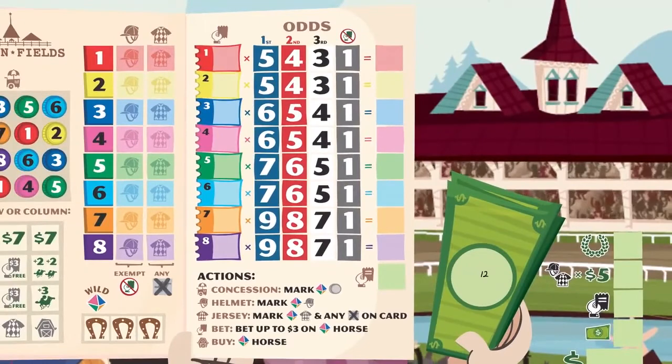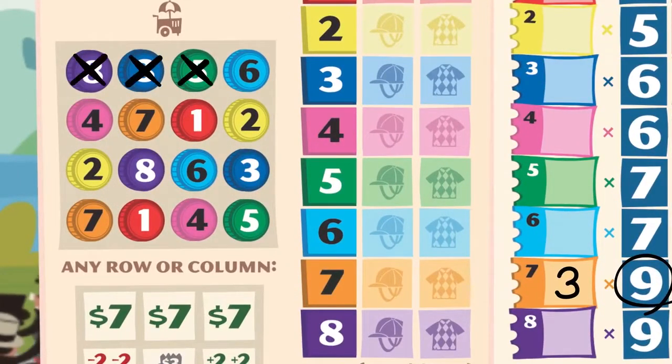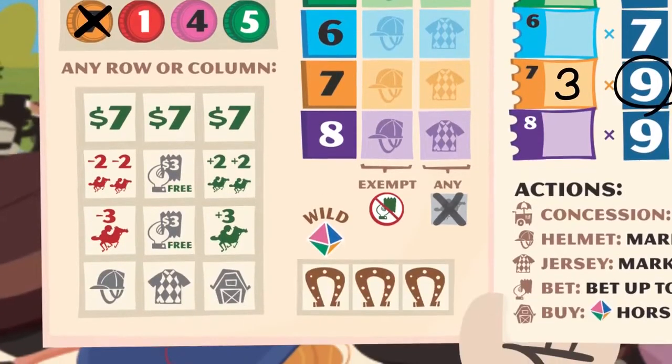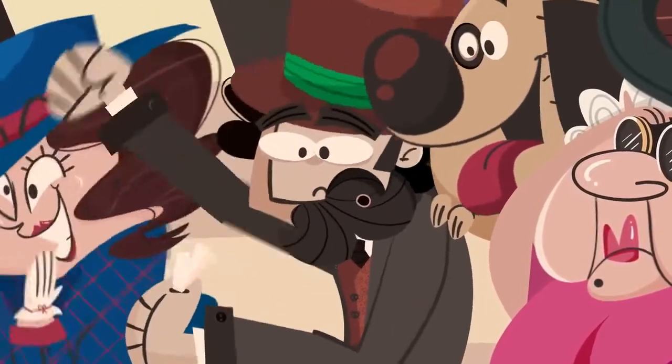You can place a bet on the horse that was rolled, which is a great way to win cash at the end of the race. You can mark off the number rolled at the concession stand, and once you complete a row or column, you choose a bonus. Maybe you're short on cash, or maybe you need to give a horse a boost. There's no shortage of valuable bonuses.